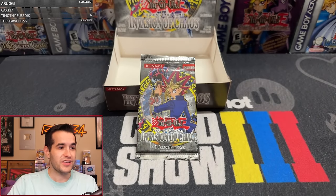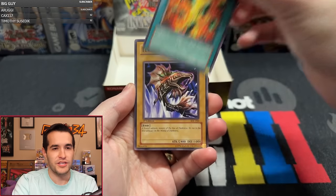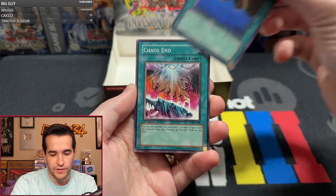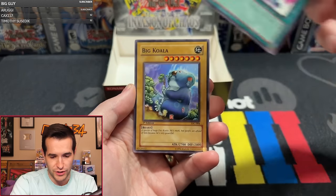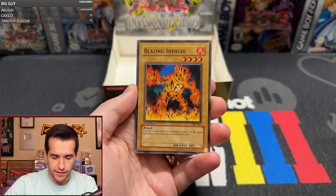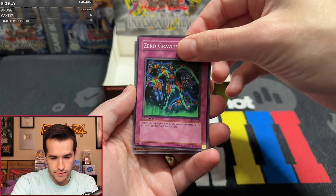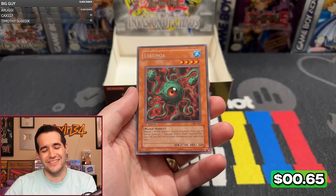Last pack for IOC. No CED has been pulled — so if there is one, it's in this pack. Last pack magic, please be the one. Multiplication of Ants, Terran King Salmon, Ojama Delta Hurricane — that's a pretty nice card — Recycle, Chaos End, Big Koala, Blazing Impachi, Zero Gravity, and... Lacunga. IOC crushes us yet again.